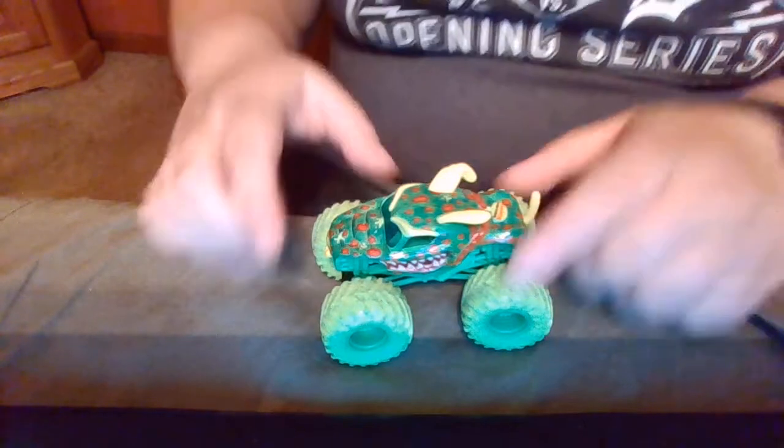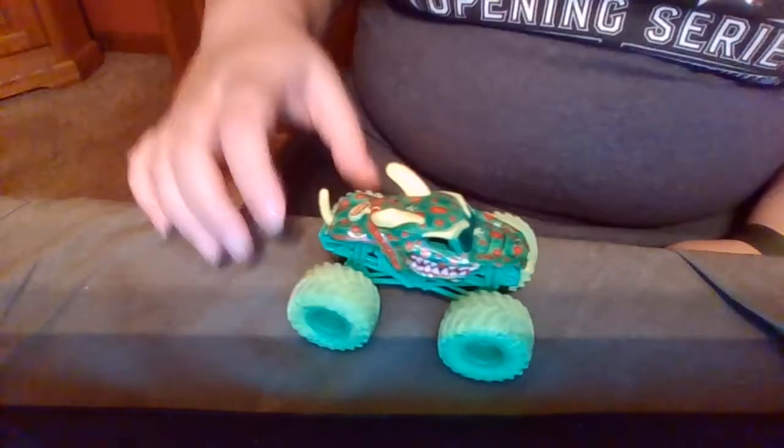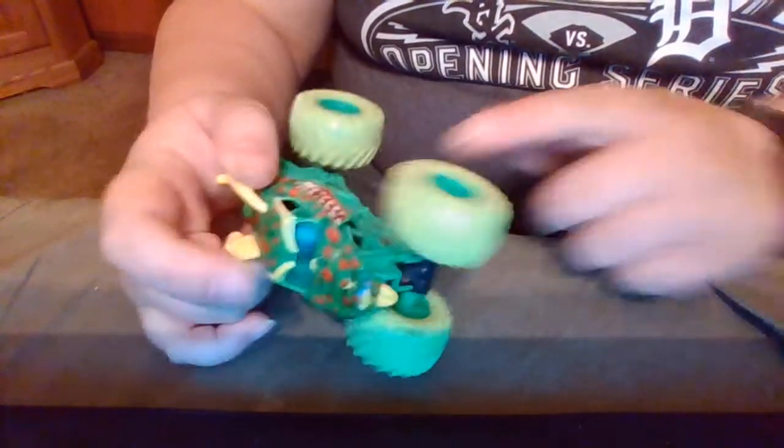Next up we have zombie monster dalmatian and hunter max d. Let's open it up. Same as before, we'll look at the zombie first. This is zombie monster dalmatian — doesn't that look sick? You got the yellow ears, the yellow tail, the green rims, green tires, and green roll cage.